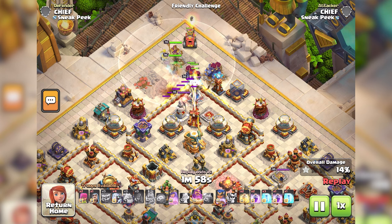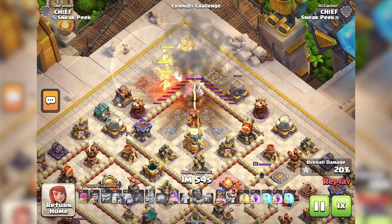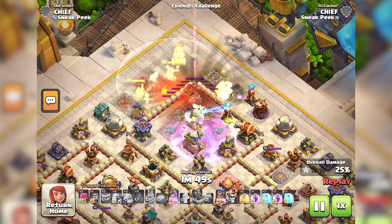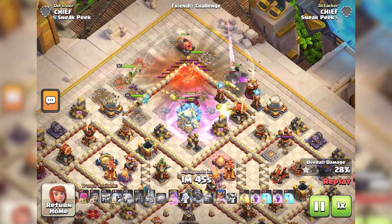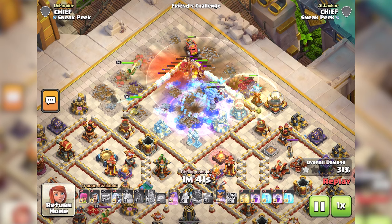Last but not least, the Jelly King strategies: The Barbarian King benefits greatly from the Angry Jelly's Brainwash ability. Brainwash enemy Barbarians, Hog Riders, or Valkyries to turn the tide of battle. The shockwave also stuns enemy heroes, providing a crucial advantage in hero-on-hero combat.